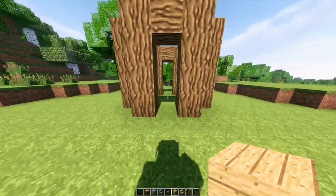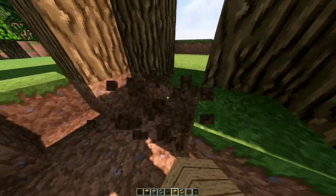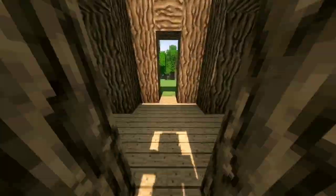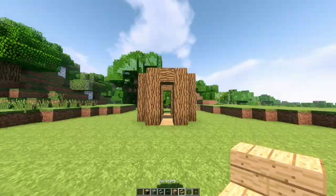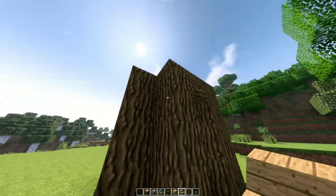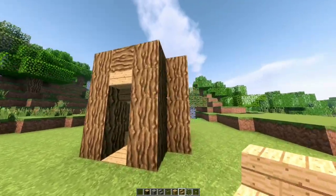Time to replace the floor with oak planks. After placing your beautiful floor, add some upside-down oak stairs in each gap we are left with on the top.